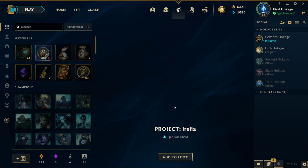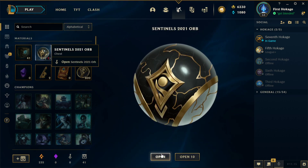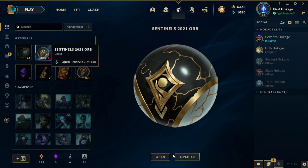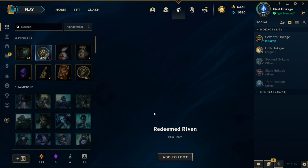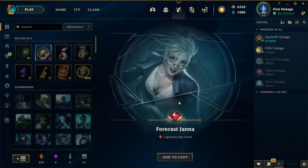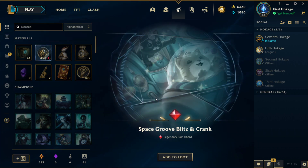Let's get into the video and open up our first orb. Project Aurelia — pretty good! What do you guys think of those Aurelia changes? First one: Swiss Miss Fate, not bad. Then Sondra, it's okay. Redeems a Ribbon, alright. Risen Sleeper — let's go! We just got a legendary for cash, easy peasy. Not too bad. Oh my god, two legendaries in a row — Space Blitz and Crank!